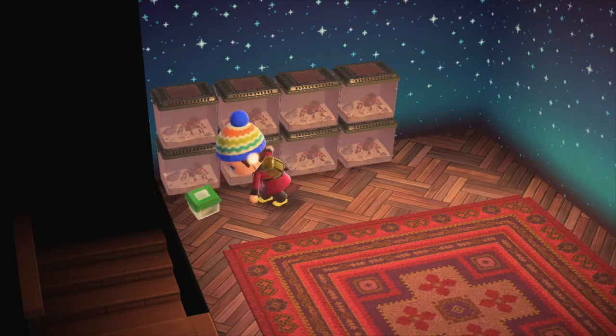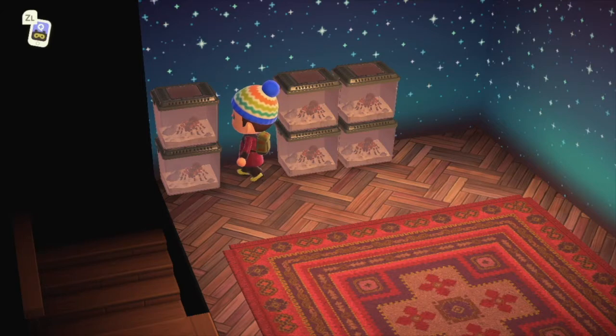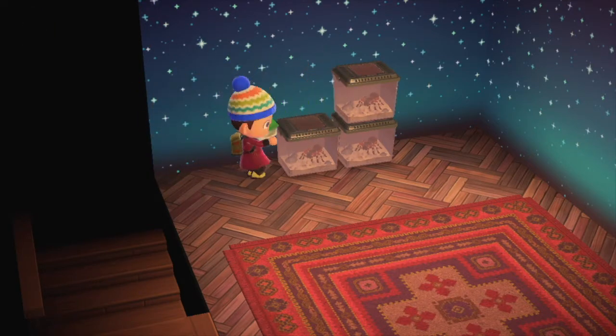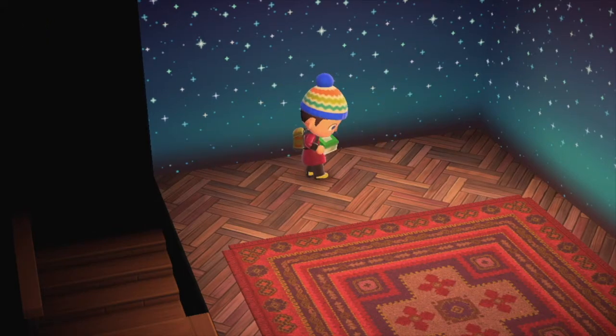Flick is one of the characters that randomly arrives on your island, and she just happens to be on my island today. So I went to my basement to grab all of these. I had to empty my pockets because I have 40 slots, and I think these are 38 tarantulas.